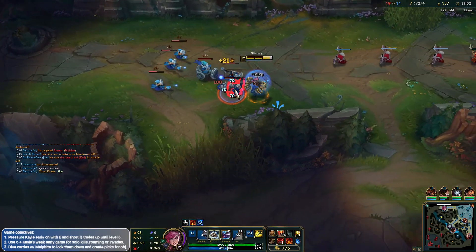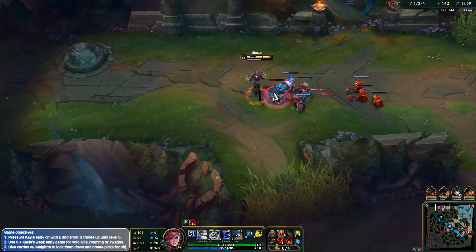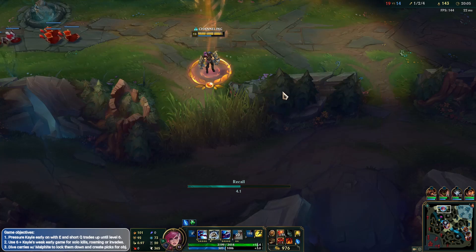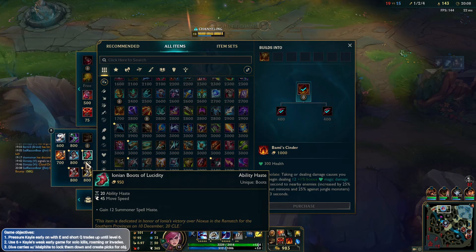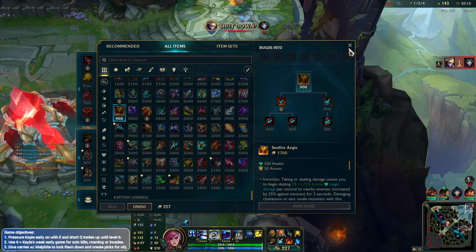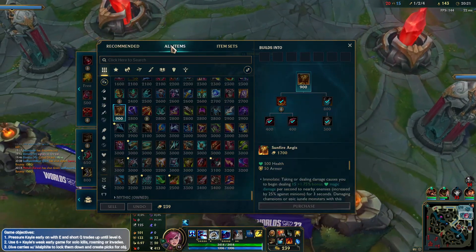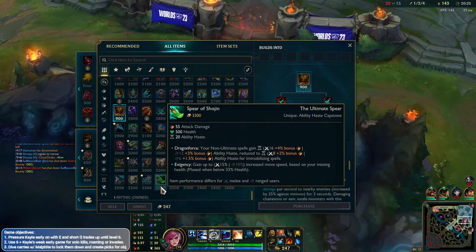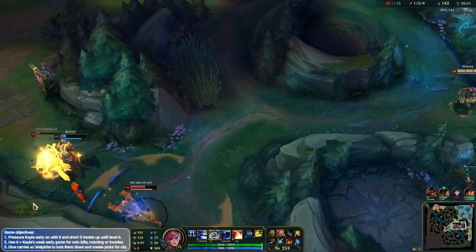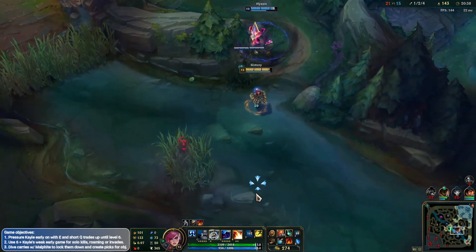We should probably leave. Not really in a good spot here. Can set up for the drake — Milio actually DC'd which is a little bit rough, hopefully he comes back in a second. Boots-wise, probably go for Swifties. Really good play there, actually securing the kill. The Jhin's securing the kill — we'll finish the Sunfire first I think and go from there. That's going to be really good against these two. Could flash ult, but don't really want to waste it though.